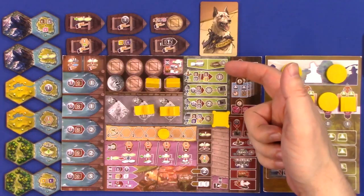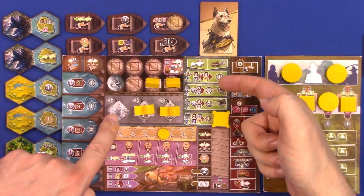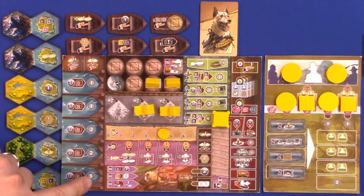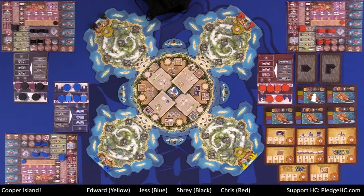How do you get helm points? Predominantly from building statues on the ruins on your peninsula, building buildings, building income ships — anytime you see this little symbol, those are helm points — and finally building supply ships. Those are the main ways you score points. You take actions via worker placement on the main board. That's the overview.